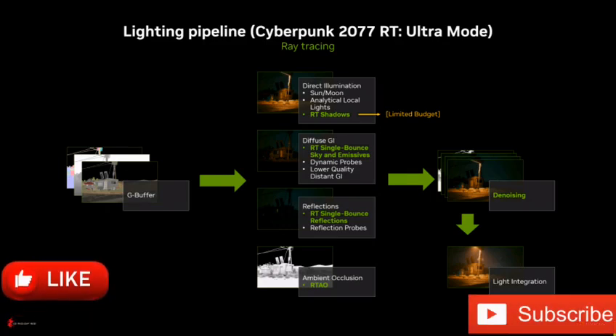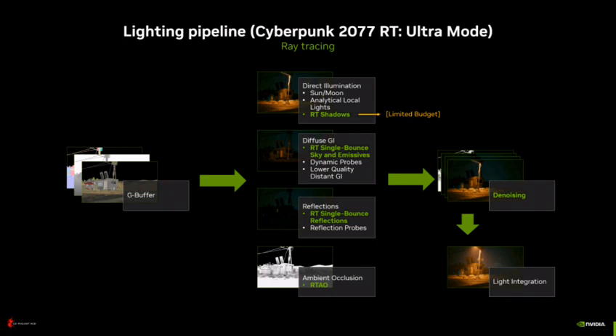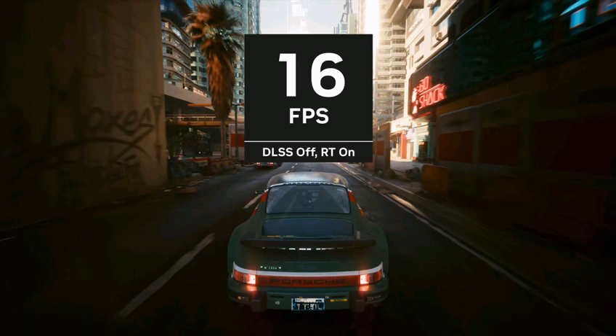On the other hand, DLSS 3 mode boosts the frame rate to 117–138 FPS, so it is a massive improvement but at the cost of visual quality. With DLSS, the frame is always rendered at a lower resolution.